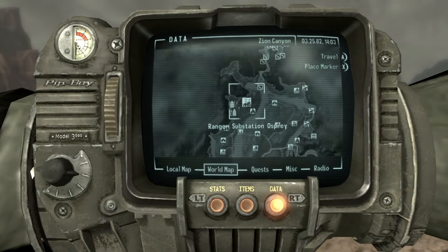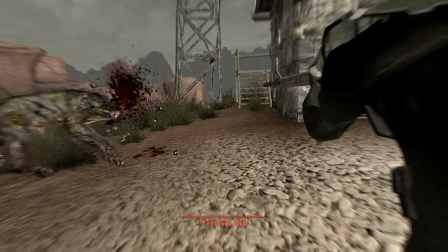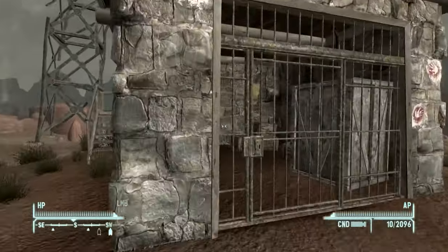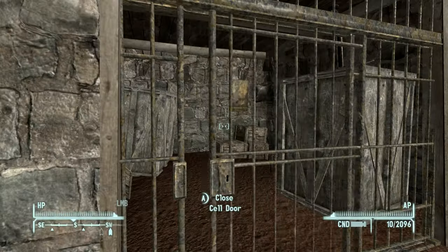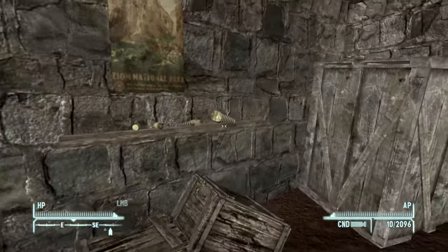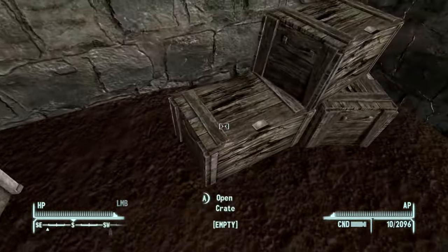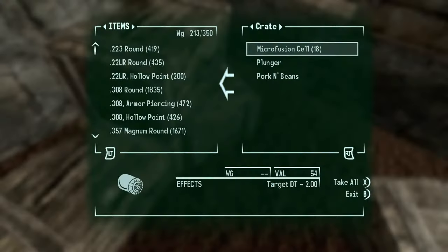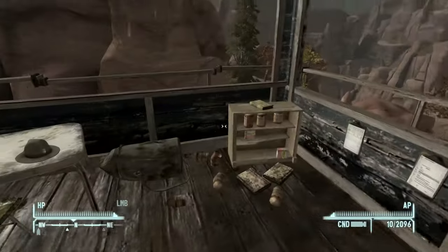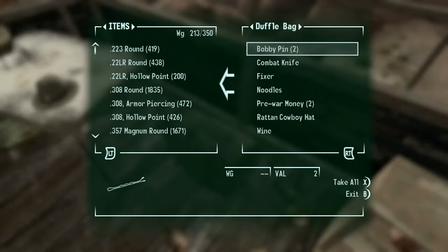Now we're making our way to Ranger Station Osprey. Watch out for Yao Guai — they seem to be everywhere in this place. Pick this lock. There's not too much in here, just a bunch of crates with ammo. If you're lucky you'll get a little more than me. And then when you come upstairs, another park ranger hat if you like, but more importantly, a duffel bag.